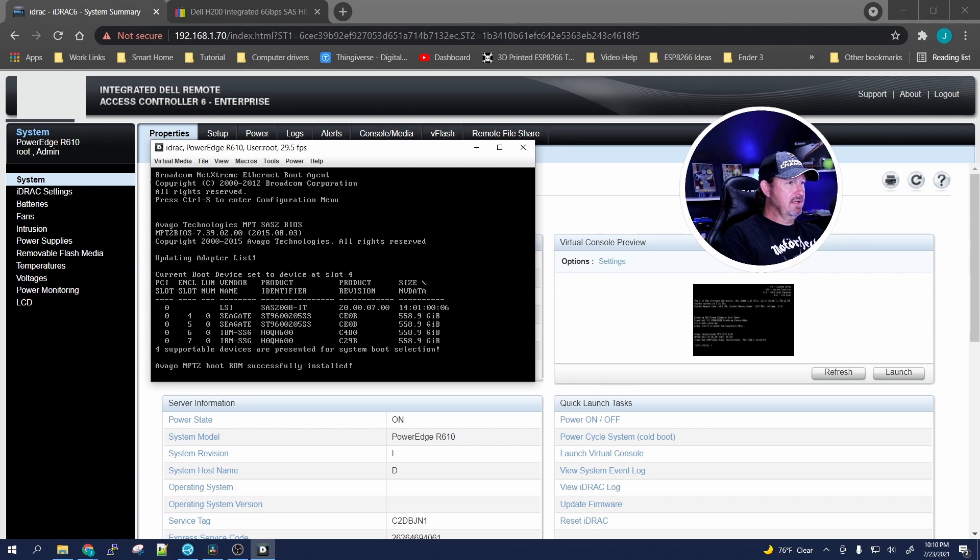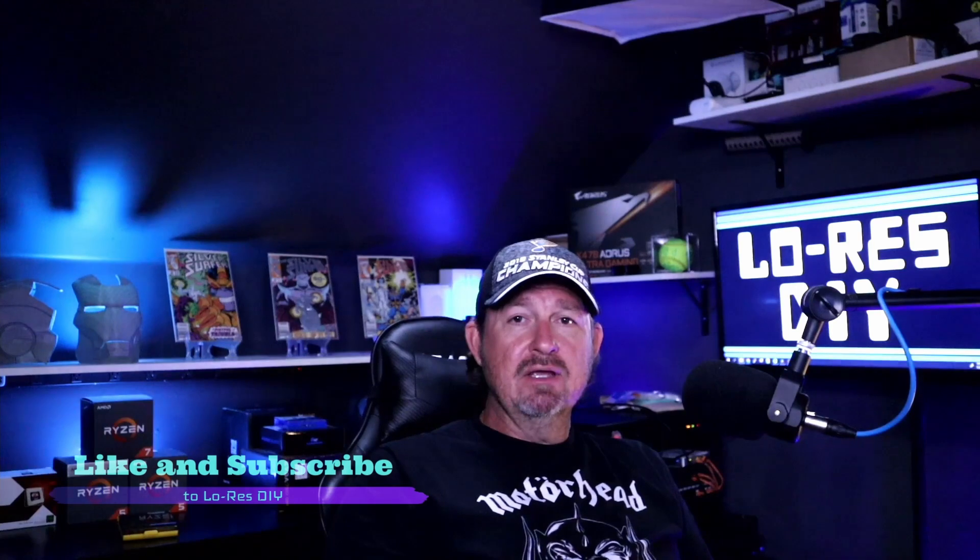The server recognizes the new card and the card sees all the installed hard drives - happy camper! Server upgrade day: two out of three completed. I'll order new power supplies and hopefully get all that RAM installed. One thing worth mentioning: Art of Server set up the H200 to install into the integrated slot, leaving both PCIe slots free for my 10GbE NIC and hopefully a video card for transcoding in Plex. If you enjoyed the video, hit the like and subscribe buttons - thanks for watching!